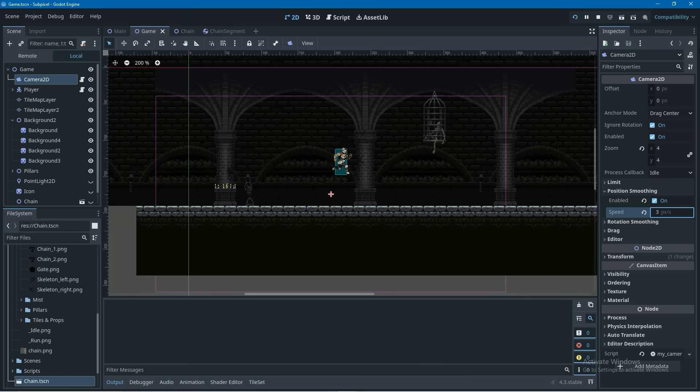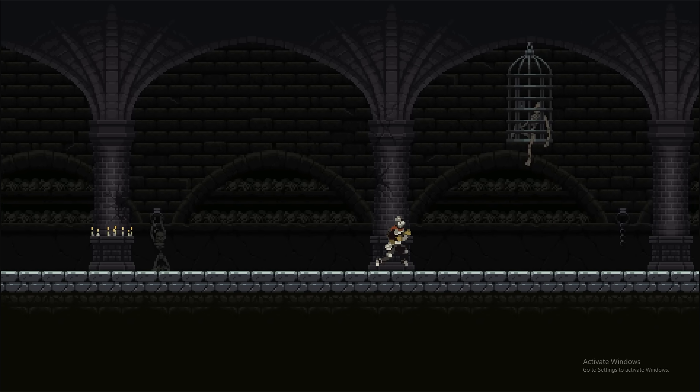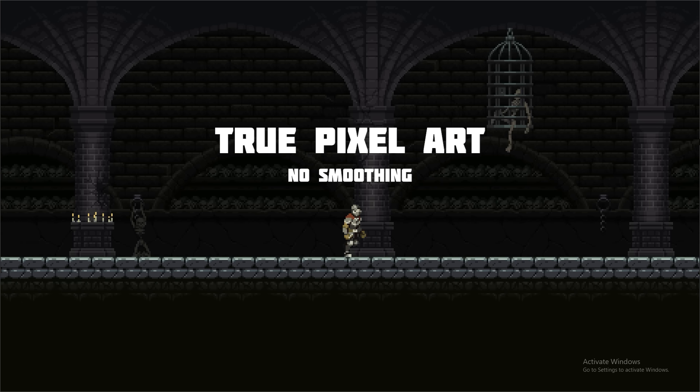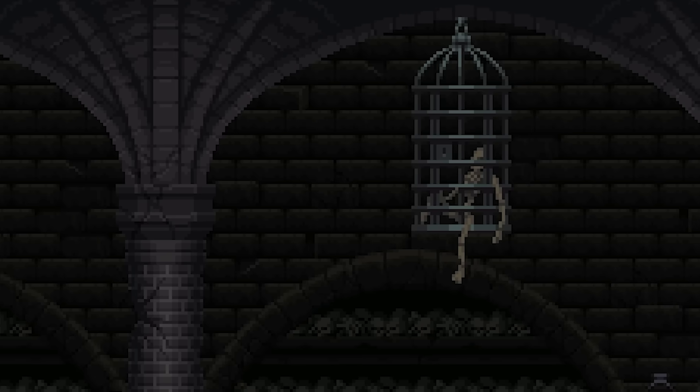Now when I play this again, you can see that the player runs ahead of the camera and the camera takes a second to catch back up, and it looks much smoother. However, if we set the game up using the true pixel art method, it works fine when the camera has no smoothing, but once we add the smoothing, we get the pixel snapping effect.